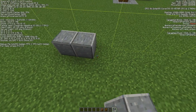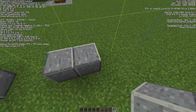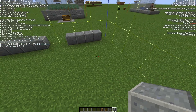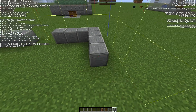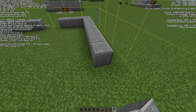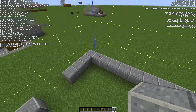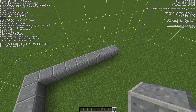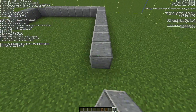Start with four blocks, then a gap of two blocks where the chest will be, then four more blocks - that's 10 blocks total. Then build out 10 blocks to the other side as well, giving you a 10 by 10 area.